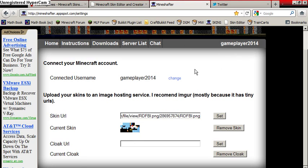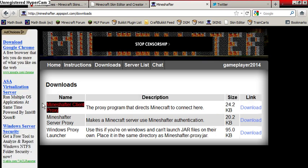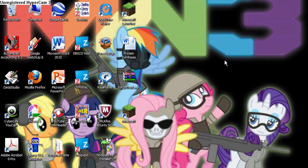What you're going to want to do is sign in to an email address, hit accept on permissions. You're going to download here first — you're going to download the Mineshafter client and the proxy, but only if this applies to you as it says right here. Once you're done there, you're going to move them into your directory where you have your original Minecraft launcher.